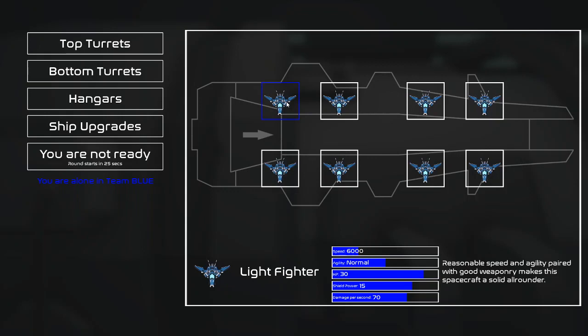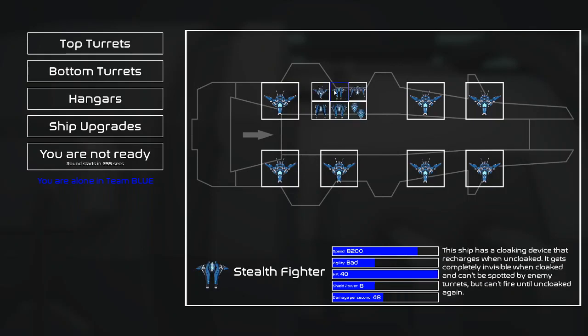The light fighter — a reasonable speed and agility paired with good weaponry makes this spacecraft a good all-rounder. It's good, but I wouldn't use it all the time for the simple fact that if I'm gonna take stuff out, I want to take it out quick, not have time built into it.